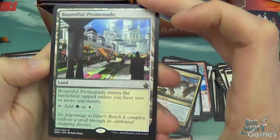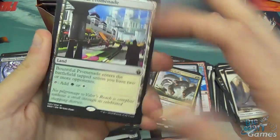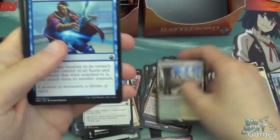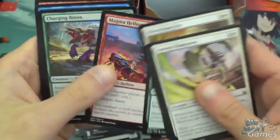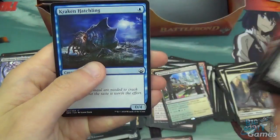Bountiful Promenade is the Commander Land — just calling it that again — the green-white version. Quite nice artwork. Got Fumble, Veteran Explorer, Loyal Pegasus, Aurora Champion, Sickle Dancer, Silverchase Fox, Bathing Dragonfire, Wandering Wolf, Magma Hellion, Charging Phinox, Soaring Showoff, Expedite, and Kraken Hatchling.